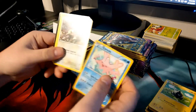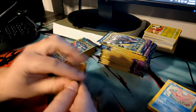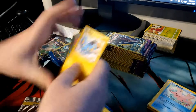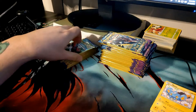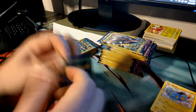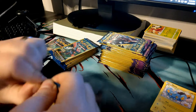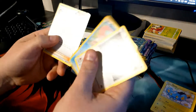We got a Rattata, a Bayleef, a Shinx, a Slowpoke, and a Double Blade. We have gotten an EX and we have gotten our holographic rare, so I'd say that's not too bad. But we are after those secret rares and those reverse holos and all the other shininess. Next pack: a Furfrou, a Slowpoke, and a Delinquent.